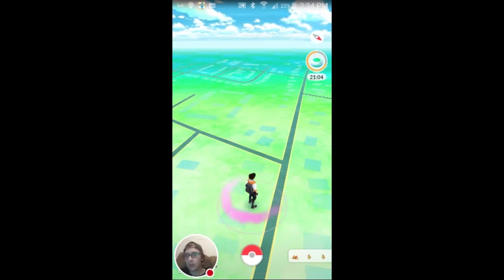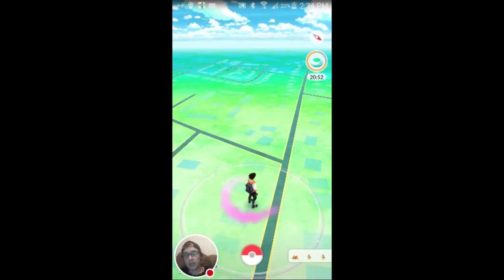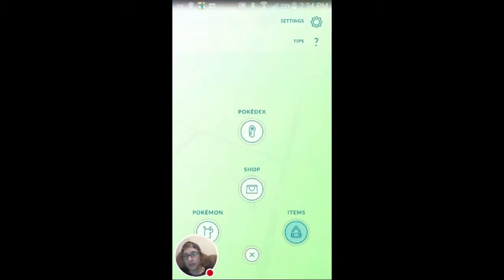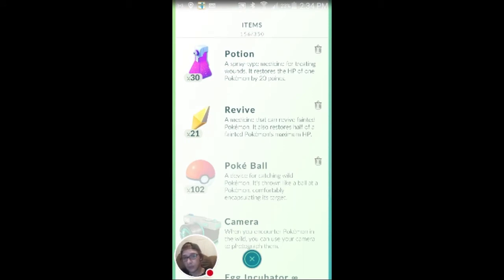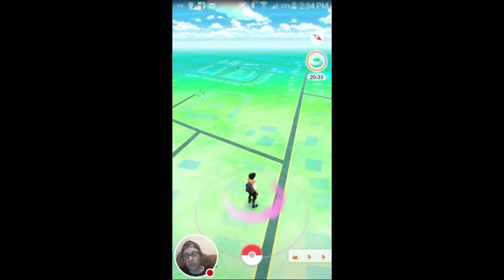Pretty much the game works by walking around and going places to catch Pokemon. I did use an incense and it's right here — you can see it up in the top right-hand corner. I have 20 minutes and 50 seconds left. To use an incense, all you have to do is go to Items and they'll show up right under the Revive. You can buy them from the shop or get them by leveling up. This is my last one, or I would use another one to show you guys.